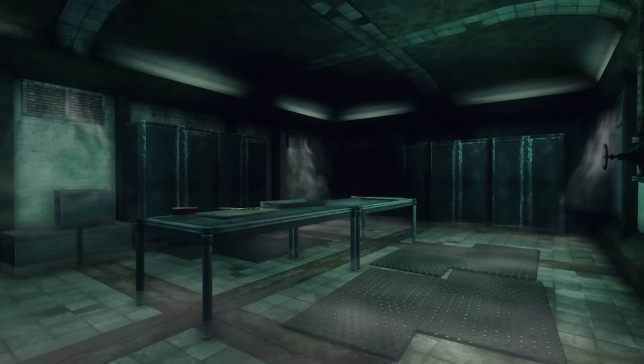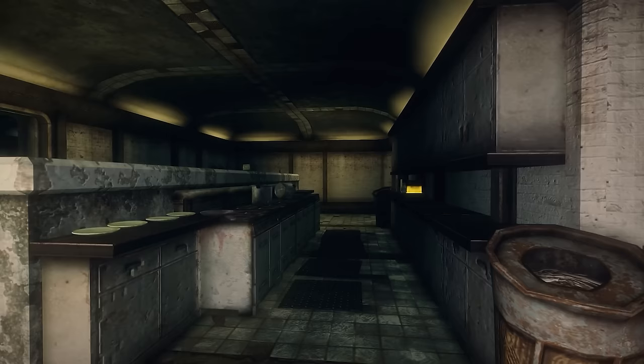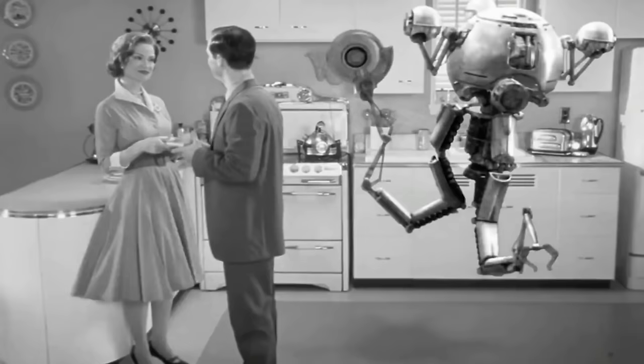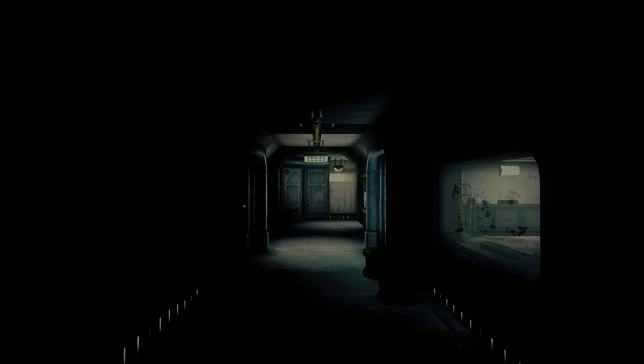Vault 36's experiment was to see how residents responded to terrible food — the food extruders were designed to produce only thin, watery gruel. The lack of basic nutrients would cause residents to become highly irritated and aggressive, eventually leading many to starve or kill one another. Vault 42's experiment was similar but targeted light — the vault was only lit by 40-watt bulbs, keeping dwellers in near pitch-black conditions, likely increasing aggression and driving some to insanity.